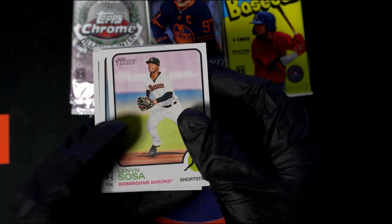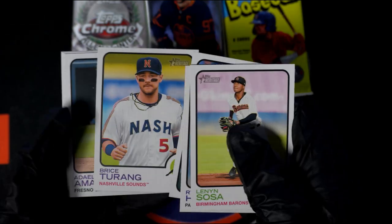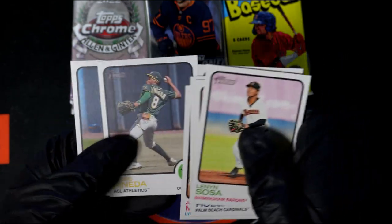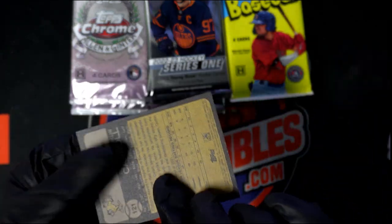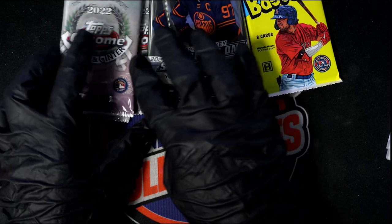Maybe we do one Heritage and then go to something else. What is this? Emerson Hancock — he's pretty good, a rookie. Okay. Corbin Carroll — he's been playing really good. Corbin Carroll is a good one to have. All right, let's switch it up. Let's go to Alan Ginscher. Let's do one for Alan Ginscher and mix that up.